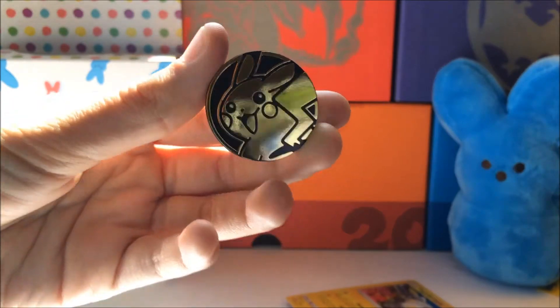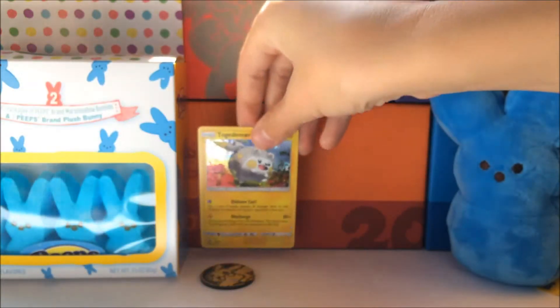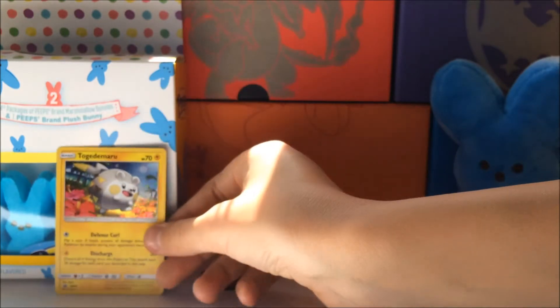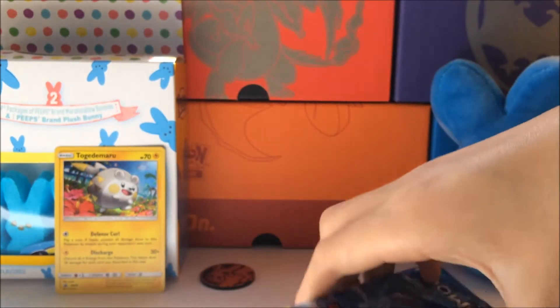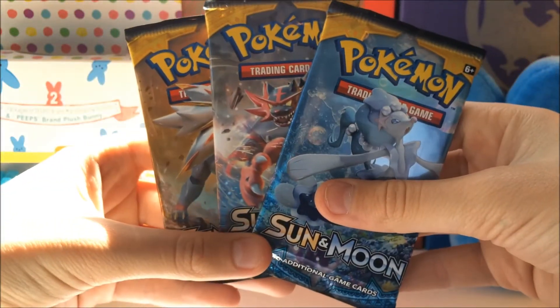We got a Pikachu coin — pretty cool, set that in the back. We got the Togenomaru promo card — very nice, I prefer this one over the Litten one. Set that right there. And we have our three packs of Sun and Moon: Incineroar, Solgaleo, and Primarina.